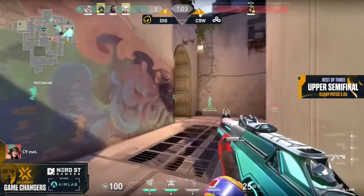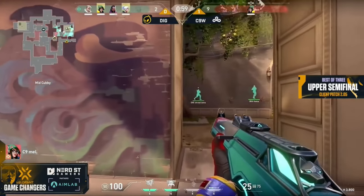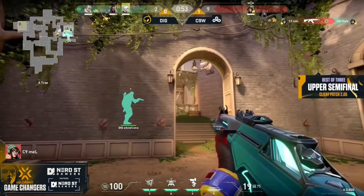It's down to Mel, who has done this before in an eco round. Now with full utility across the board, a Vandal in hand, full HP, spots the first kill, takes zero damage.